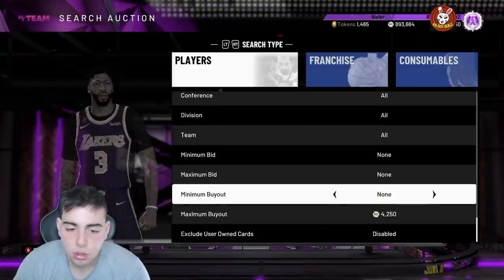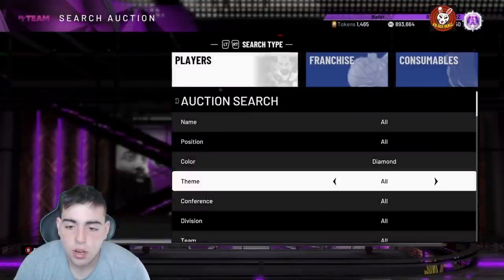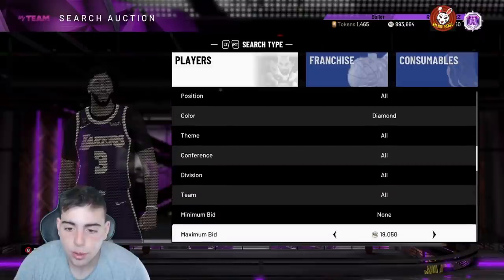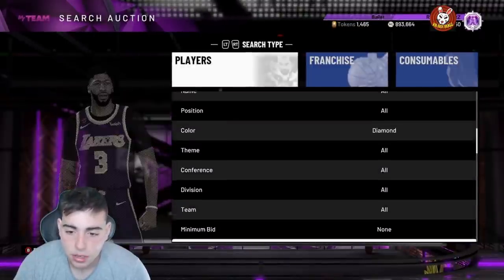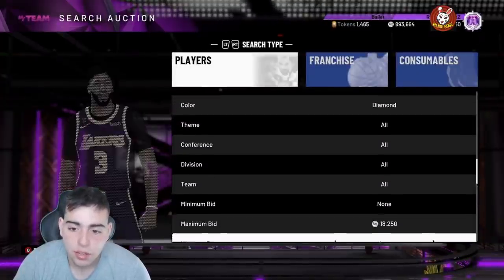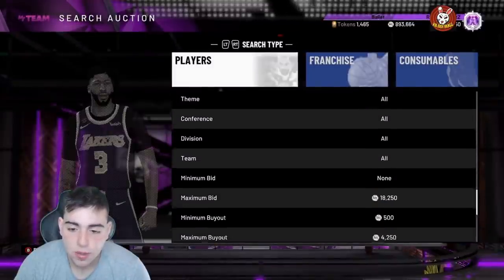This snipe filter is one of the best in the game. All you gotta do is put your max bid up and put your maximum buyout at 4K, then keep refreshing. You can get anything on this filter — there are a lot of really rare diamonds like Bam Adebayo and Paul George. If you end up picking up a card on this filter, you are gonna make thousands and thousands of MT.